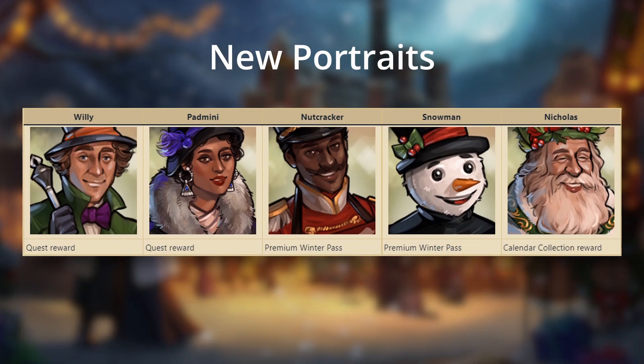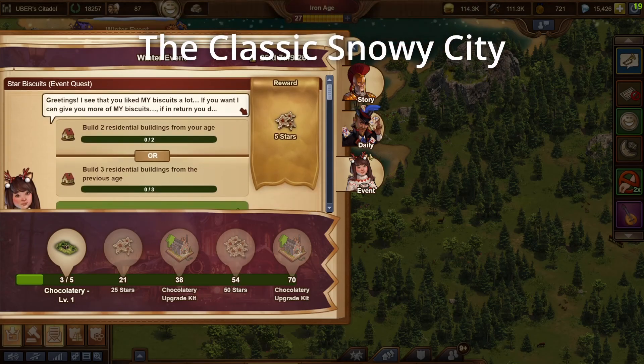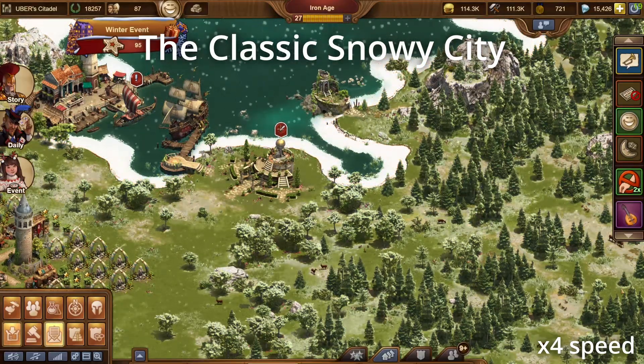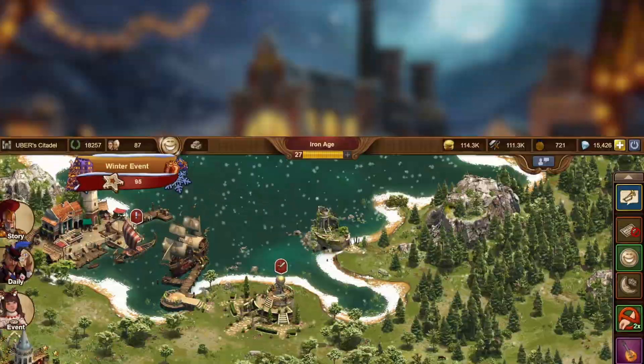This event also brings five brand new portraits. The first two on the left are available for free from the questline, the next two from the event pass, and the final one as the calendar collection reward. Also, don't forget that this event brings back the snowy city background — it will start snowing whenever you complete an event quest or open a present. Just as a warning, the snow animations can cause lag on lower-end devices, so if you get any stuttering, you can try turning off animations in settings to disable this effect. If you are able to see it though, it gives your city a unique look we don't see in any other event.